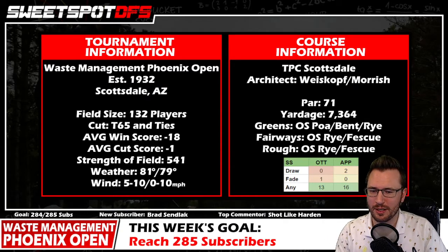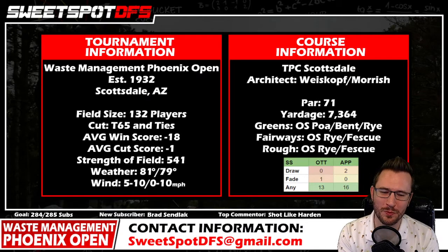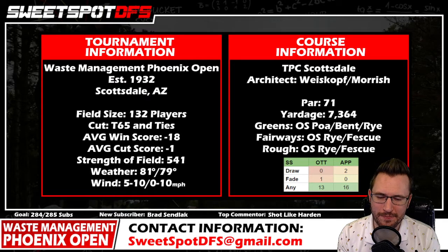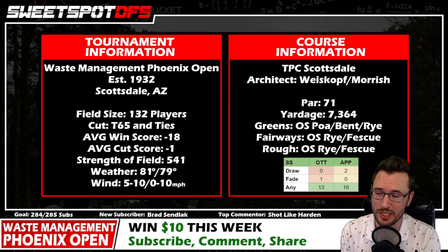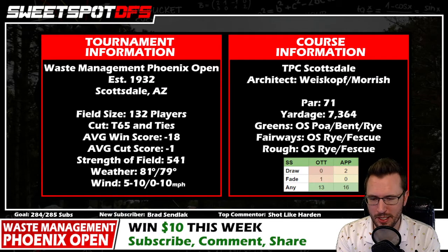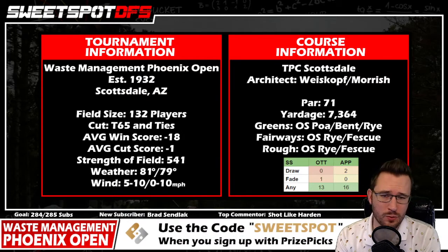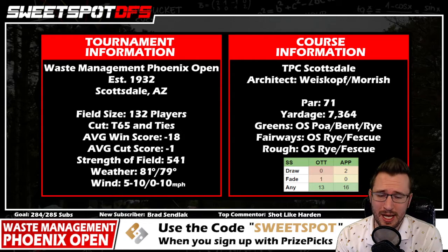We have 81 degrees on Thursday, 79 on Friday, with barely any wind — Thursday's forecast is 5-10 mph and Friday is light variable winds, much like the calm conditions at the AT&T Pro-Am. Scoring conditions are going to be optimal. I think we'll probably see a cut score of around minus three and an average winning score of minus 21 or better.